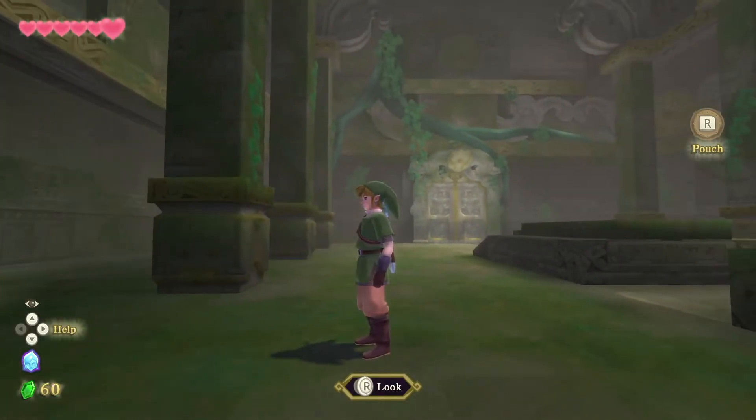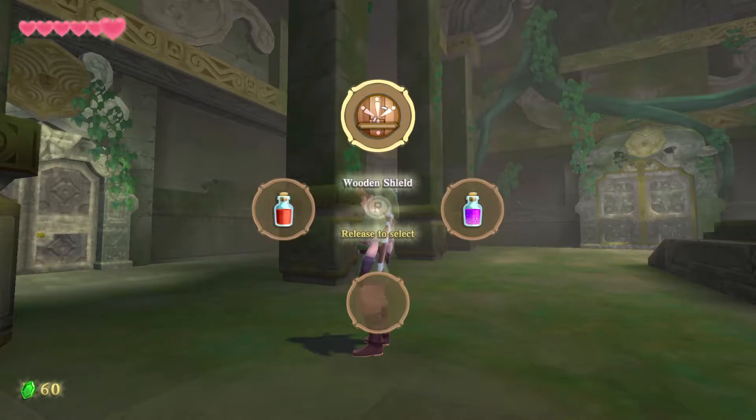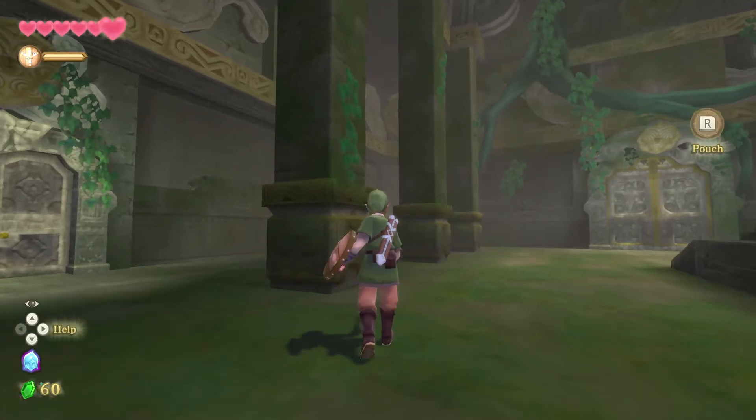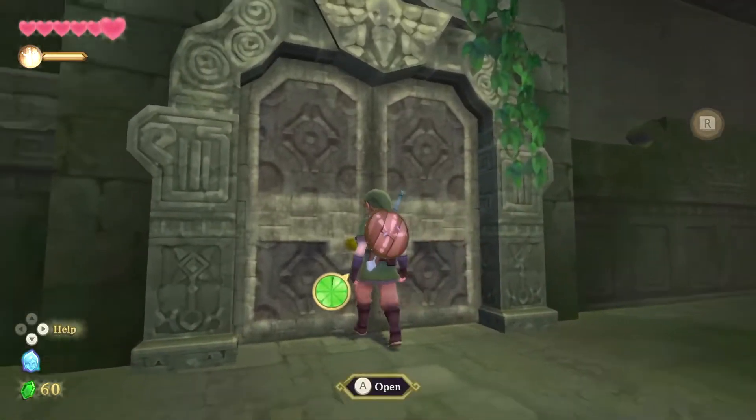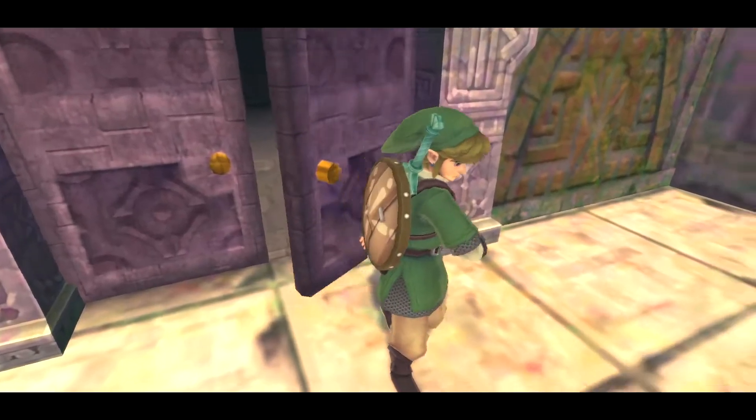Left shoulder button, right stick. Right shoulder button, right stick as well. Okay, want to make sure I got that out. Time to actually start our adventure. It's gonna go great — I just know it. I feel very comfortable with the combat.